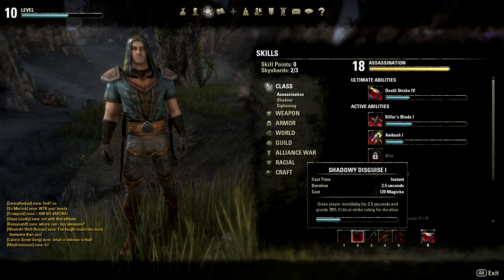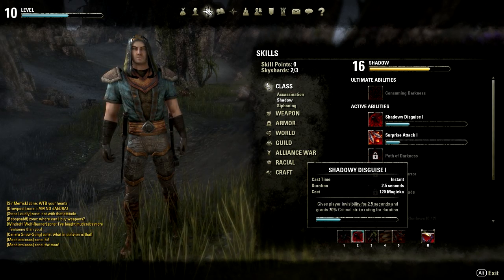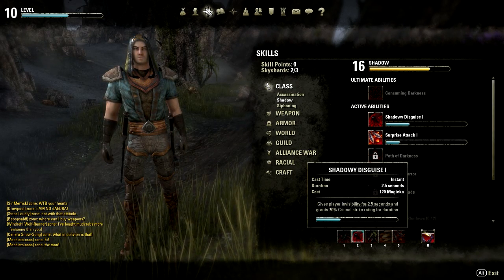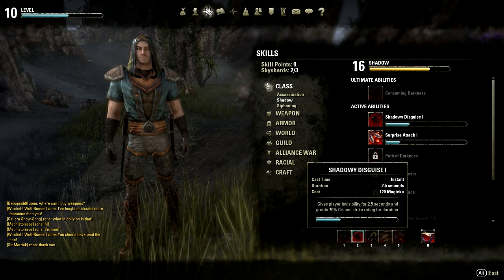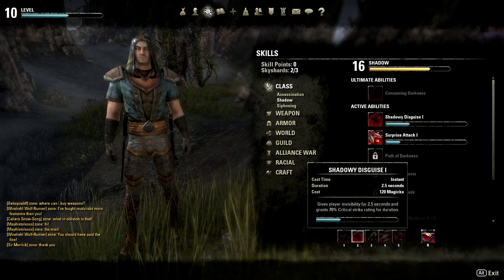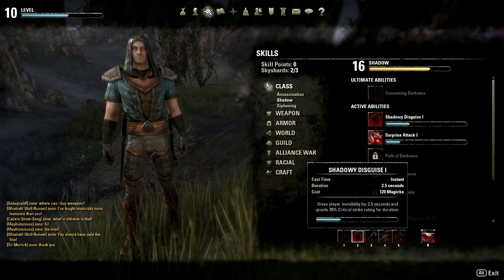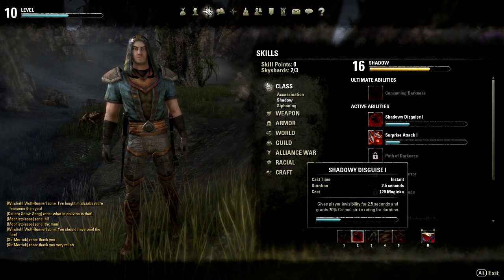I also took Shadowy Disguise, which is from the Shadow skill line — your basic invisibility. It also grants 70% critical strike rating for the duration, so you use this ability and then follow up with a hard-hitting ability which will have a 70% crit chance.